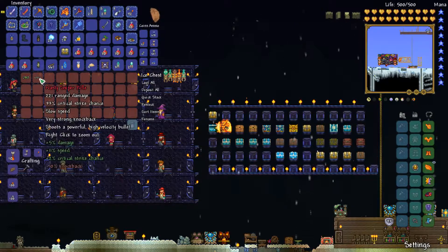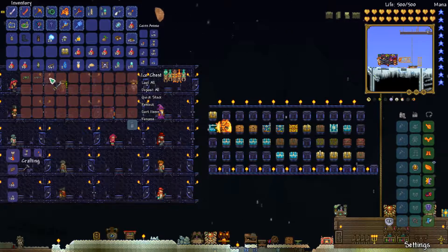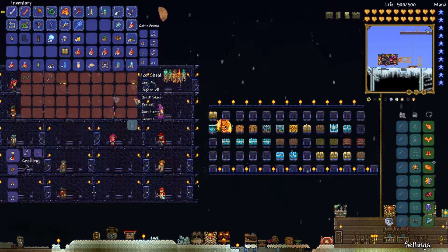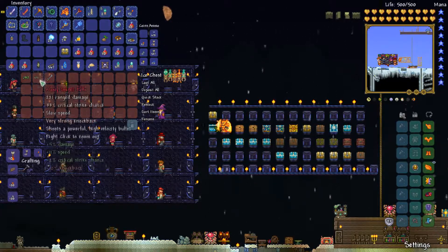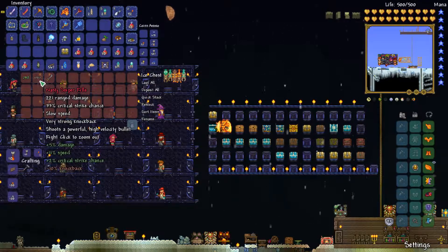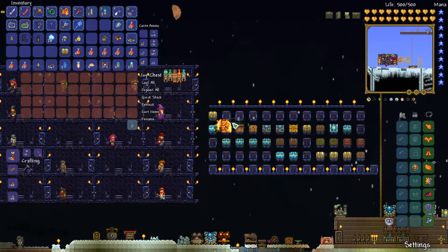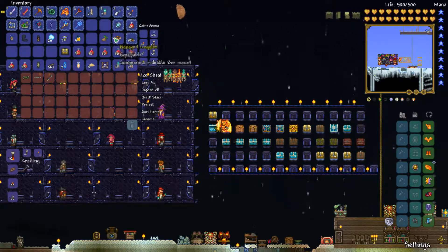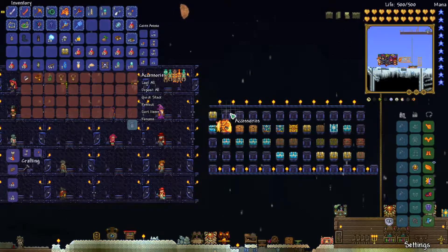Venus Magnum — and I just sneezed, that's going to be a pain to edit out. But anyway, we've got like the most damaging ranged thing, I think. Some of the Moon Lord rain drops might do more, but we've only got the Celebration which isn't more. Right, what are these? They're both pets and mounts. So on to the next chest.